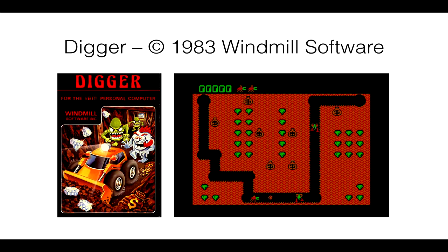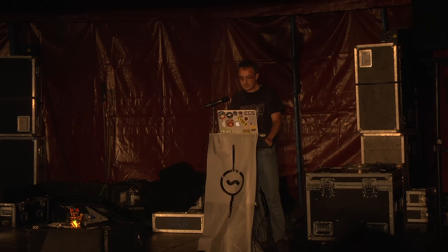I somehow got hold of a disc full of pirated games. There were a few fun games on this disc — there was Woolly the Worm and a Frogger clone called Hopper. Our favorite game to play was Digger, by Windmill Software. I didn't know anything about it. It didn't come with any instructions; we just had to figure out how to play it as we went along.